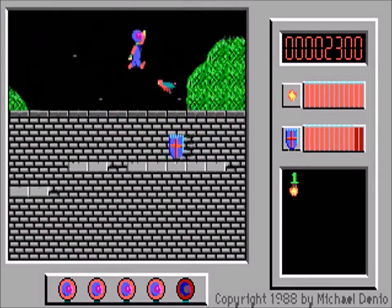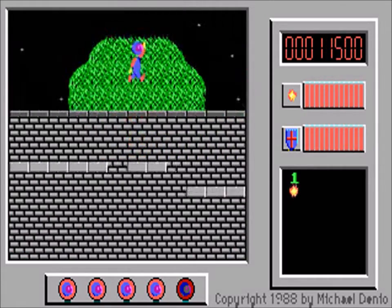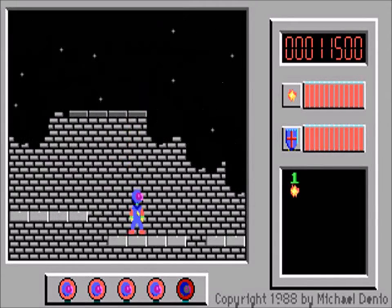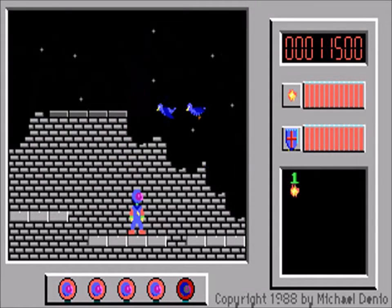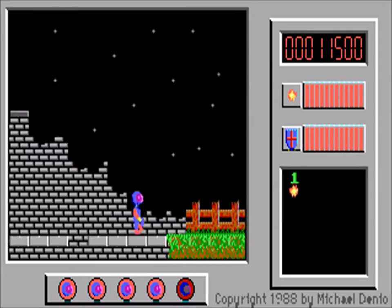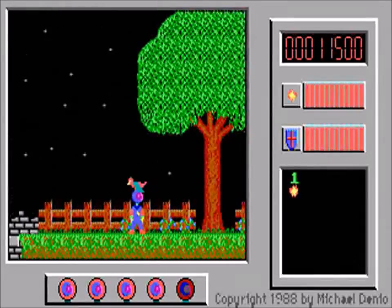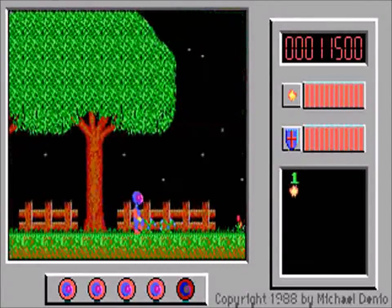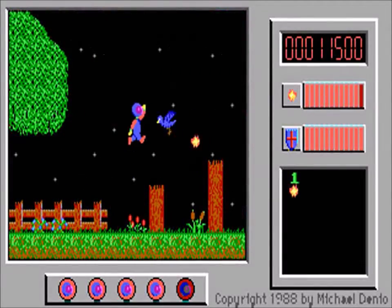Now here we encounter our second item, a shield. There are a number of these scattered about in the game, and they have three functions. If you've taken any damage, as I have, they restore you to full health. If your health is already full, you gain an extra life. If you have the maximum number of lives already, you just get some points. Points aren't entirely worthless though, as you do earn an extra life for every 50,000.